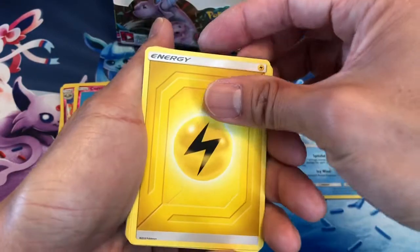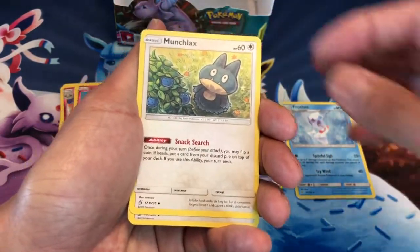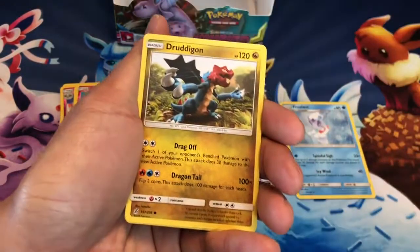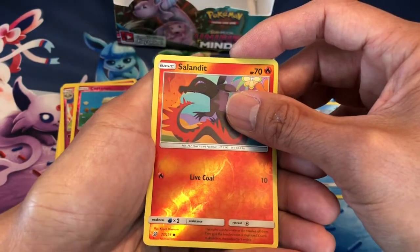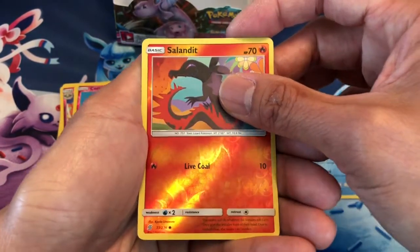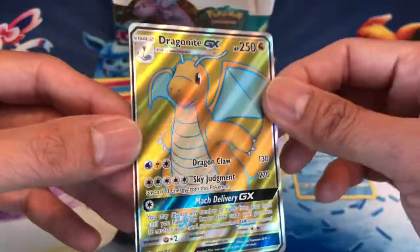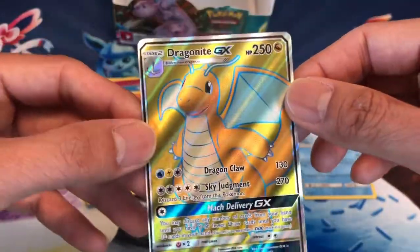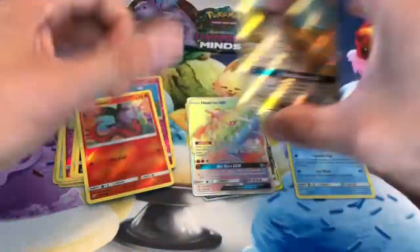I will probably be opening some Team Up packs — I was able to grab some Dollar Tree packs of Team Up, so stay tuned for that. Drifloon, Jynx, Turtonator, Cottonee, Salandit Reverse Holo — this looks like an Ultra Rare. Last card is a Dragonite Ultra Rare card — wow, yes! Good pull — look at that, how it shines when it hits the light. Dragonite Ultra Rare GX!